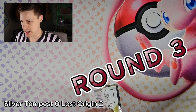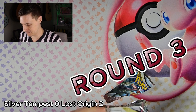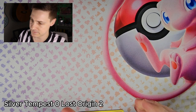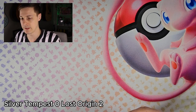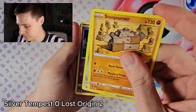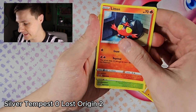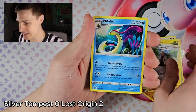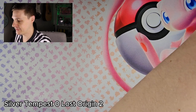We head into round number three with Silver Tempest up again. Opening the pack: energy, Espurr, Snom, Litton, Batafly, reverse Professor's Laventon, and another non-hollow Milotic. Rough going for Silver Tempest.